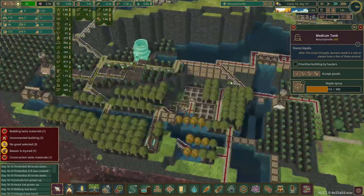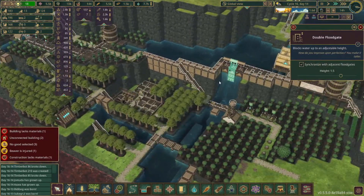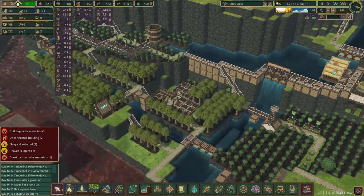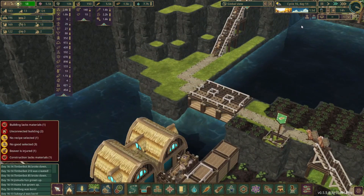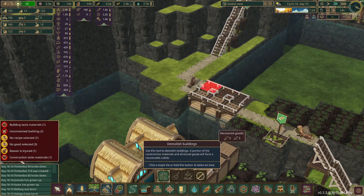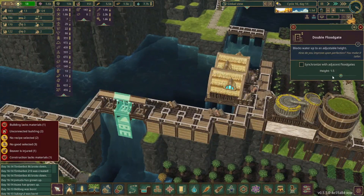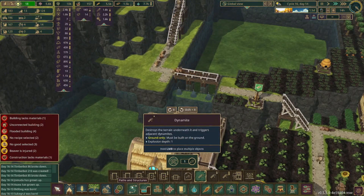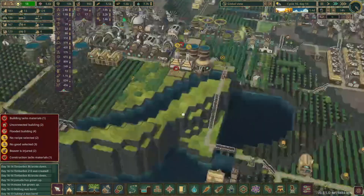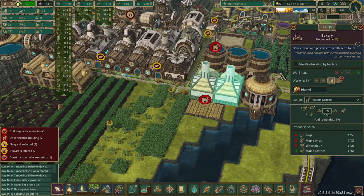Looks like we have some maple syrup reserves and some flooding as well — water levels are at 0.5 in both spots. We got this set up with 1.5 days until the drought begins, so that should be enough time. We'll lower the floodgate a little bit, and we also want to have a double floodgate set up over here so we can get that constructed quickly. We'll do maple pastries and bread right now.